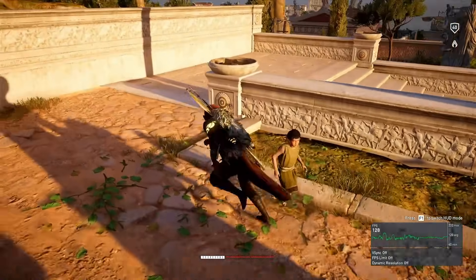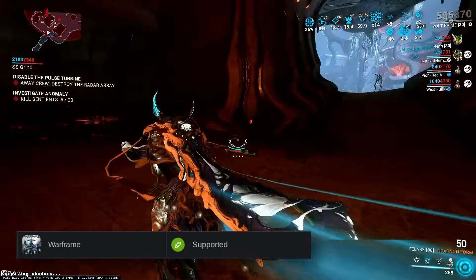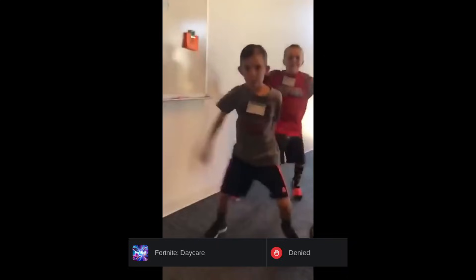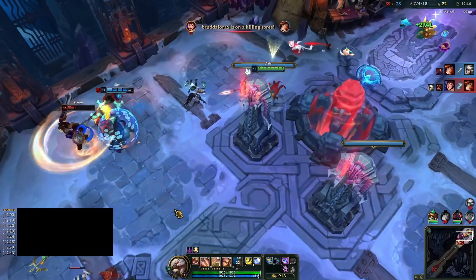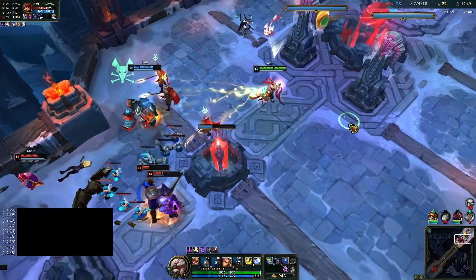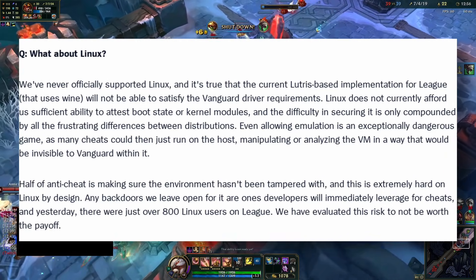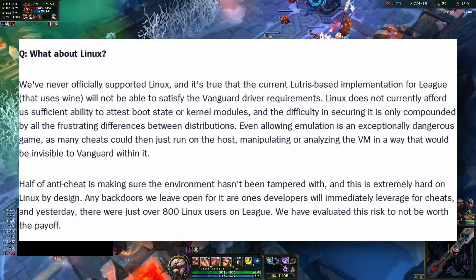That's single player gaming, but there's also multiplayer games. And unfortunately the majority of competitive games won't support Linux. This includes games like Call of Duty, Rainbow Six Siege, Fortnite, and many others. There have also been games like Apex Legends and League of Legends that used to work on Linux but don't anymore. And the reason is that these games require you to install a rootkit — I mean anti-cheat — in your computer, so you don't cheat when you play the games, even though cheaters know their ways around cheating programs.